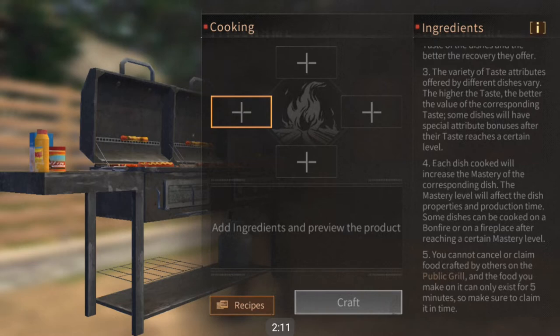Each dish you cook will increase the mastery of the corresponding dish. The mastery level affects the properties of the dish and how long it takes to cook. Some dishes can be cooked on a bonfire or the little tiny stoves outside of your private camp. After you've completely mastered the dish, there are a few dishes that you can cook outside even without mastering them.